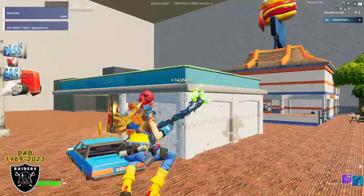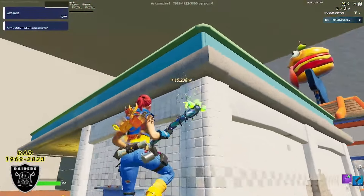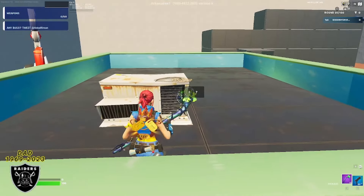That's already starting to count up insanely fast — pushing us up to almost 20,000 XP. If you want to keep going, jump on top of the gas station and look right at the air conditioning unit. On the right side towards that vent, you should see our next button of the map.